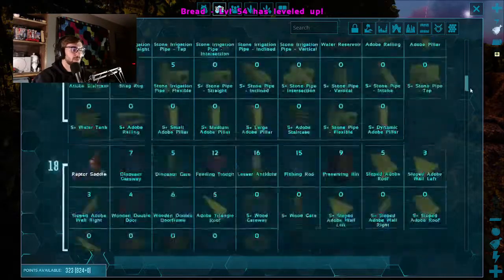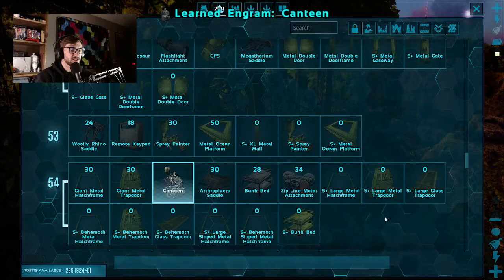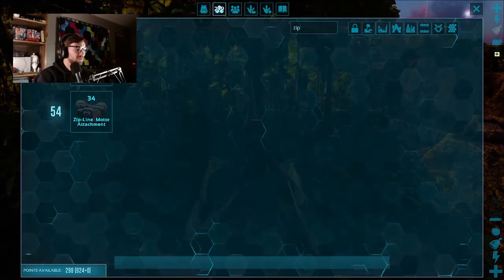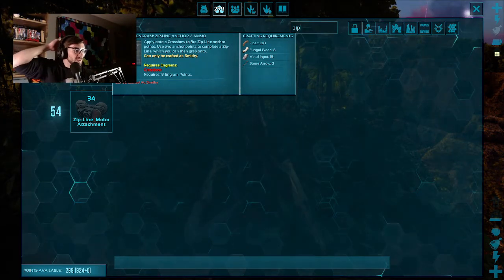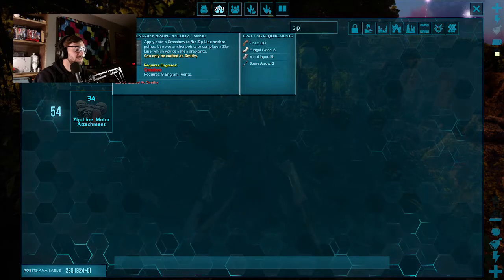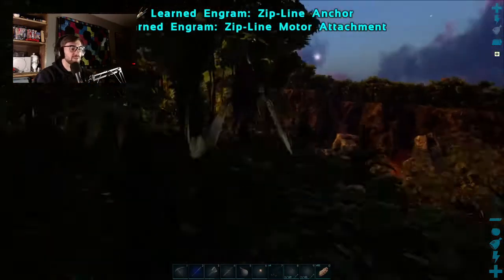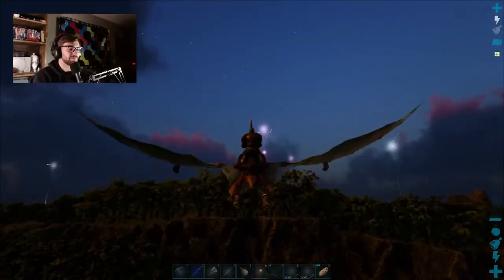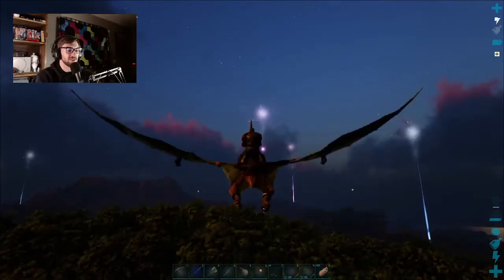One more into weight - level 54, we're super close to 60. Canteen, there we go. Zipline motor attachment - there's a zipline! Zipline anchor - fungal metal angle, two arrows, 100 fiber. Apply under crossbow to fire zipline anchor points, use two anchor points to complete a zipline which you can then grab onto. We have got to build a zipline. Where do we get fungal wood? That might be the whole next episode - search for fungal wood so we can make a zipline, so we can put one at the top of the house.